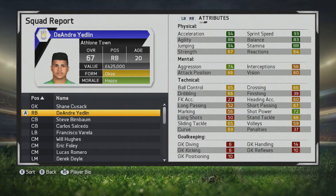Welcome to another player growth test. I'll be taking a look at the young promising right back in Deandre Yedlin. He's definitely a very physically gifted player — you can see tons of great physical stats there.